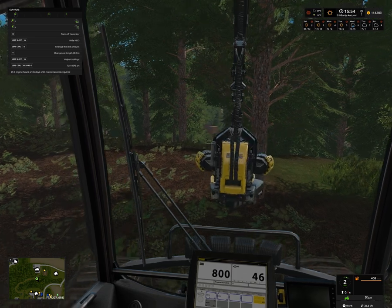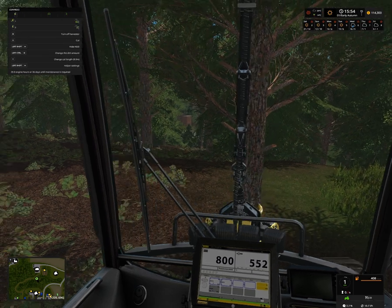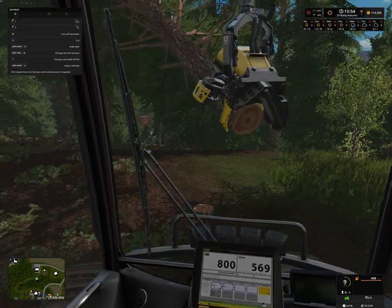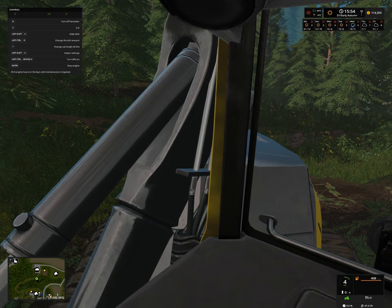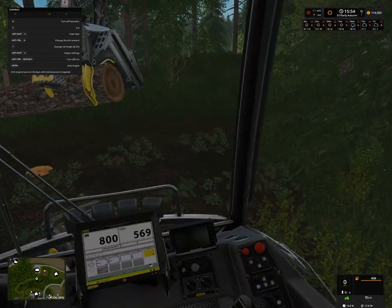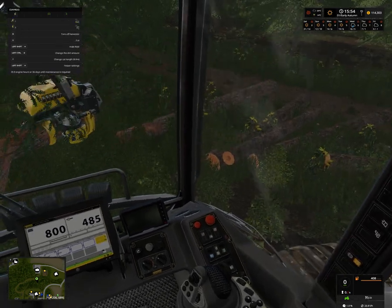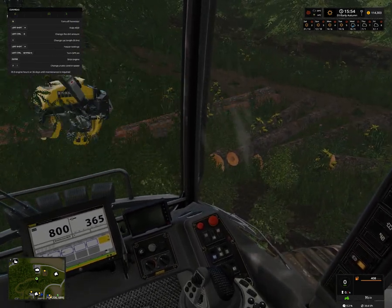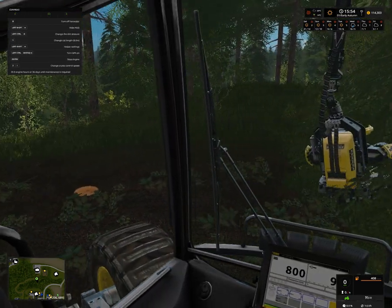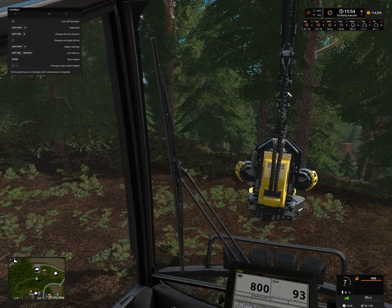The ponzi takes a lot bigger trees than the other one. There are two of these forest harvesters — the other one just takes really narrow trees. I have no idea why it's included; it really only takes very small trees. So I usually stick with this one, because even though it costs quite a lot more, this is a much better deal.